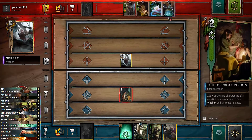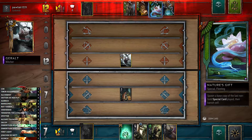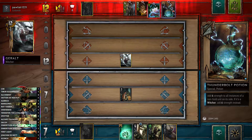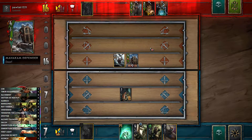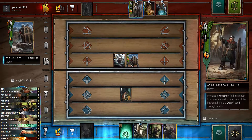We'll open with Emir just to see what she's got in hand, which lets us be more tactical. Then we play the Spotter — we can now see her full hand. This is game in hand, guys. She just doesn't have enough options. She can spawn a base copy of the last non-gold special card played, so she can get two Thunderbolt Potions, but that's not worth a lot. She went for a Rally.